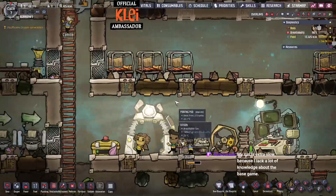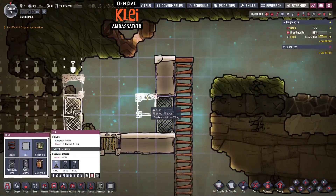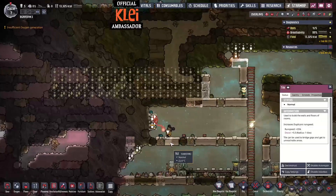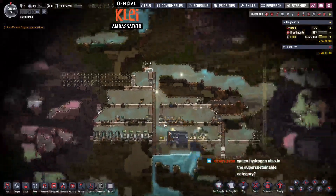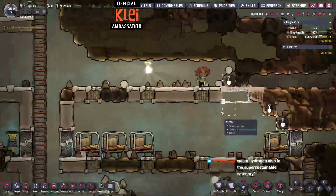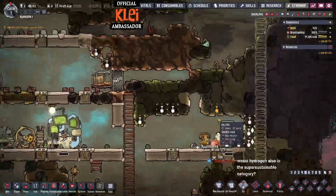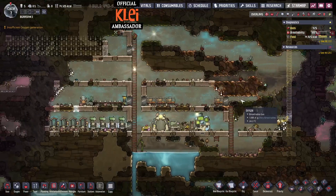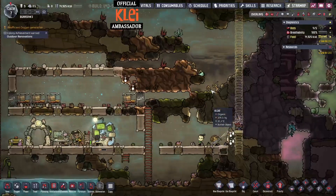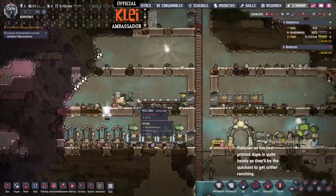Even if you're doing just a normal run and not particularly speed running, I'm still keen to know your times - if you're in the discord, pop in there and let me know how quickly you can manage it. We're going to go for three ranches in here. There's just a lot of digging to do - having diggers at the start is obviously good. There's a lot of carbon dioxide over there.